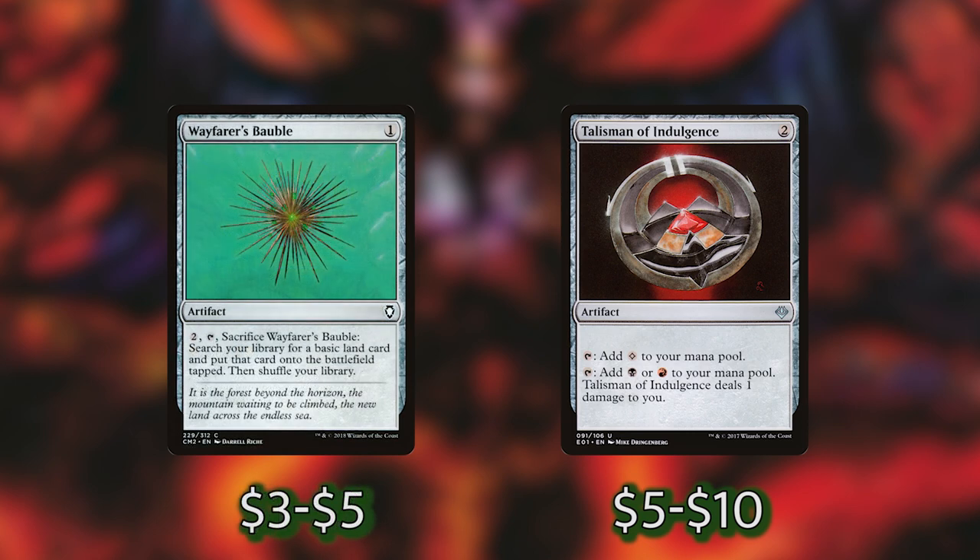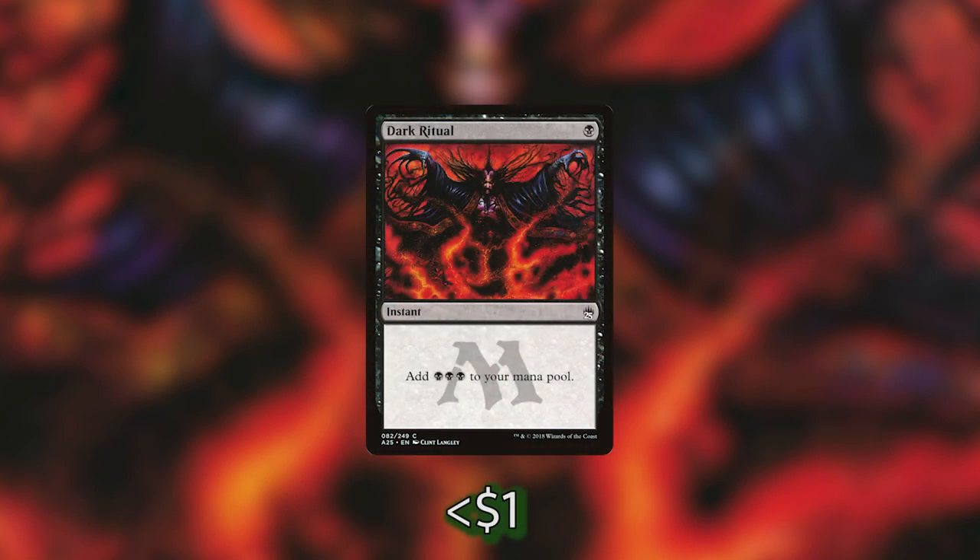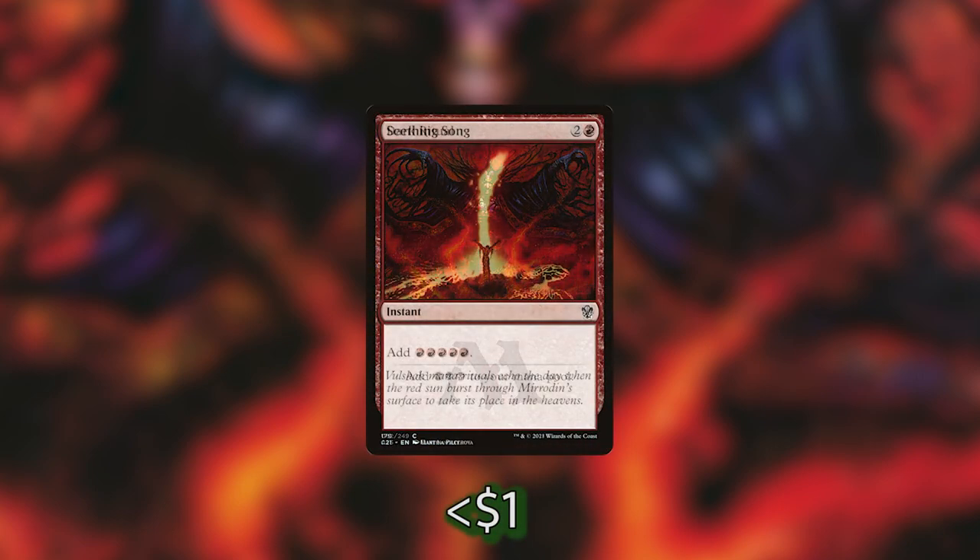The great thing about our commander is he's going to be ramping us throughout the game. We really want to make sure we have a Mana Rock and a couple of lands in our opening hands so we can get him out as quickly as possible. We are also playing some ramp in the form of instants, sorceries, and creatures. We've got Dark Ritual, which is super good at getting our commander out really early, and Seething Song, which on turn 3 with our colors can get our commander out.